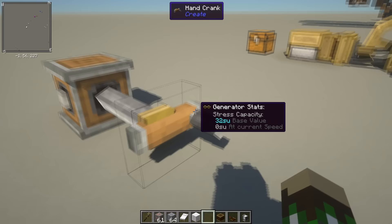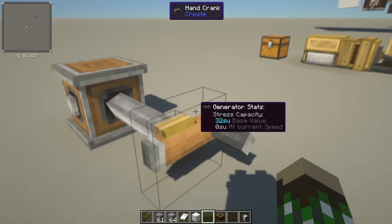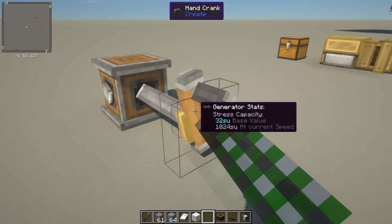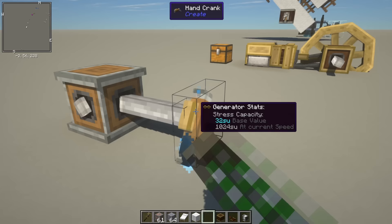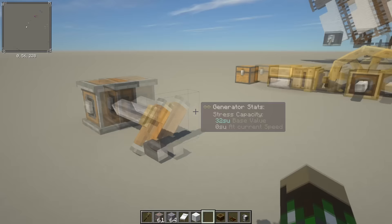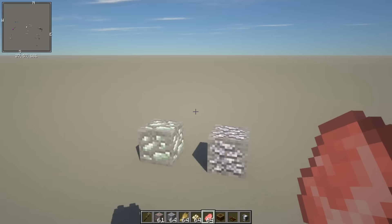Another power source I haven't used in my survival world yet is a hand crank. This also takes brass to craft, so it's more of a mid-game item for when you're able to craft brass. You basically right-click and hold to spin it, and let go to stop. This is for when you want a single use of something — you just need to walk up and make something happen without needing it running 24 hours a day.